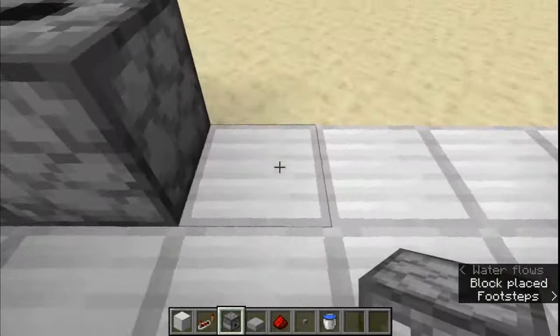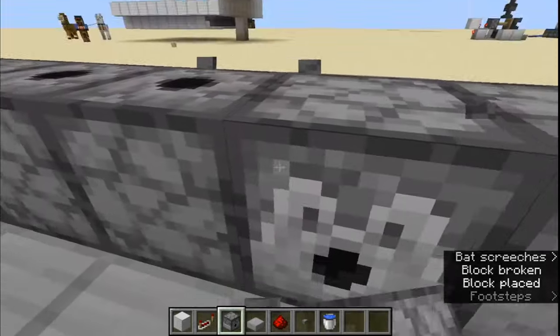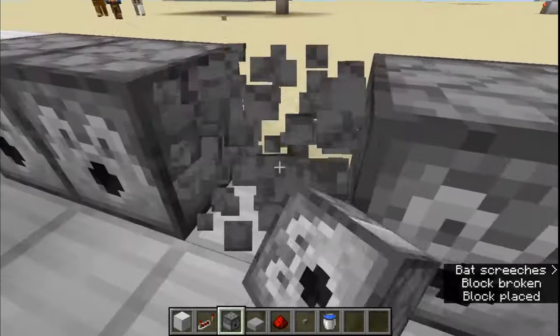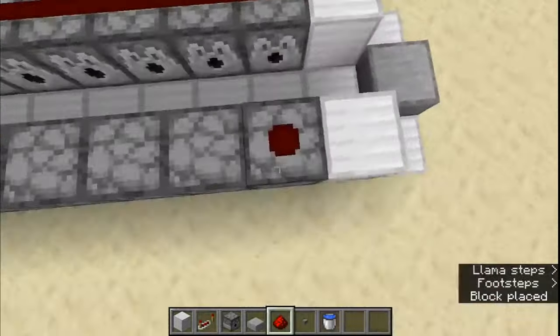One, two, three, four, five, six, seven. Those are the wrong direction if I can ever get these to work. We'll turn them this way and perfect, just like that. Next you're going to add redstone just along the top of these just like that.